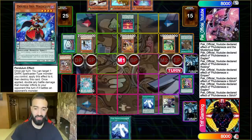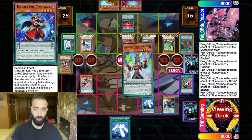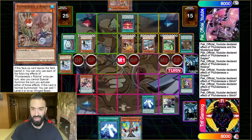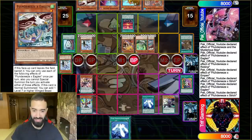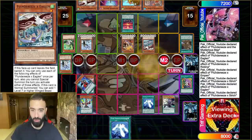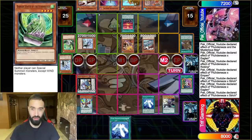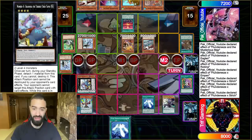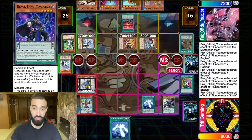I use Desires to force Apex Avian, then I normal summon the Joker and attack into the Barrier Statue to destroy it. Look how much plus this guy went. I killed the Barrier Statue, I can only pendulum one. Every time he summons a card he adds back all these from the banished zone. I go Baguska — Baguska absolutely destroys this deck, so let that be known.